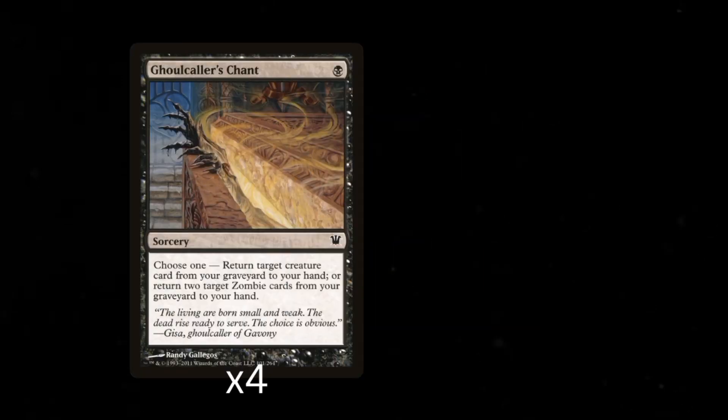Now let's take a look at the spells. We start with Ghoulcaller's Chant, a 1 mana sorcery where you can choose 1 of 2 abilities: either return target creature card from your graveyard to your hand, or do the better of the two options and return two target zombies from your graveyard to your hand. This was a no-brainer to add.